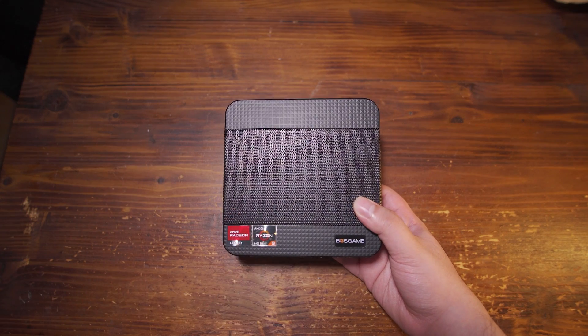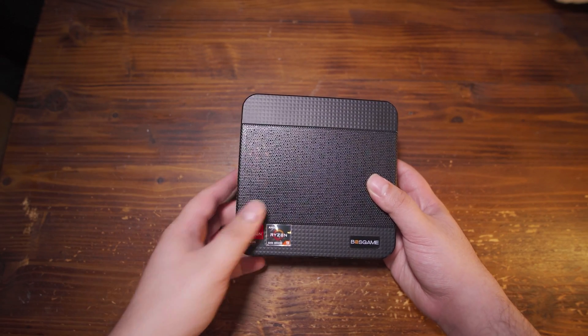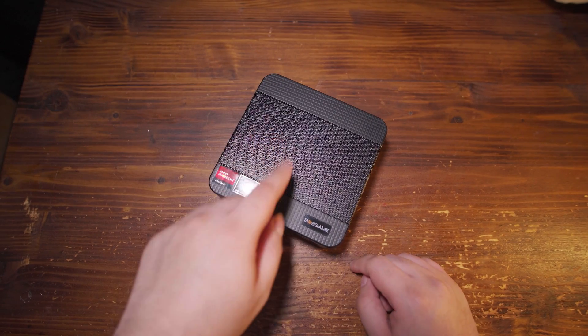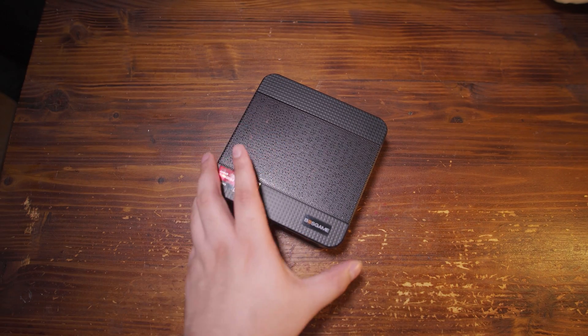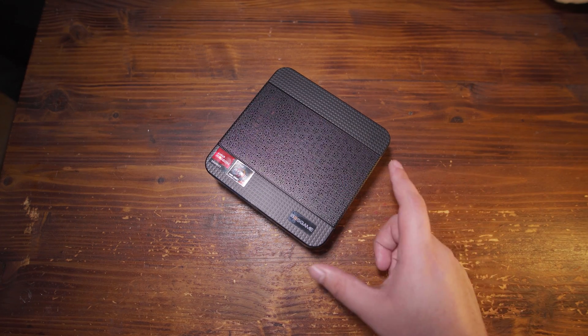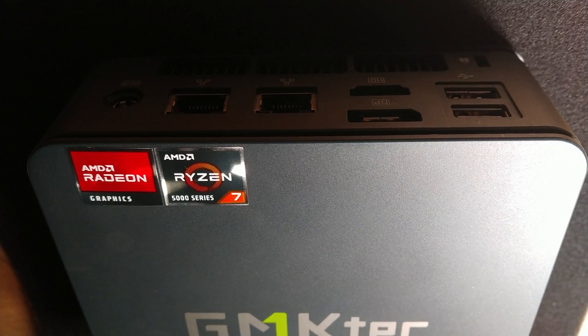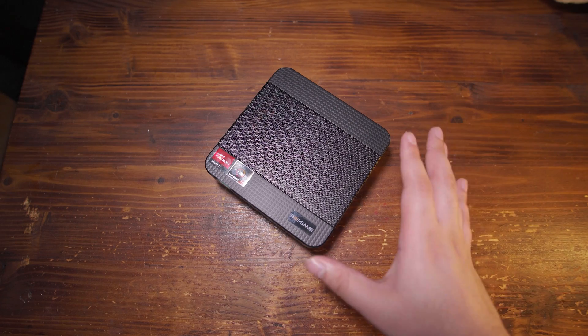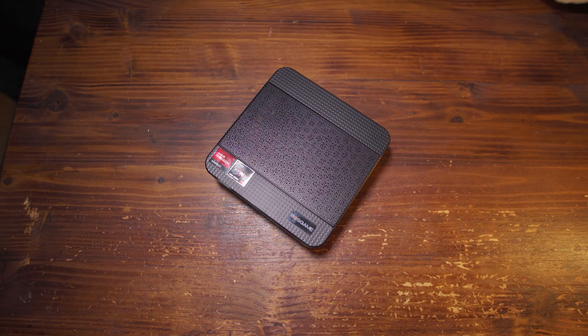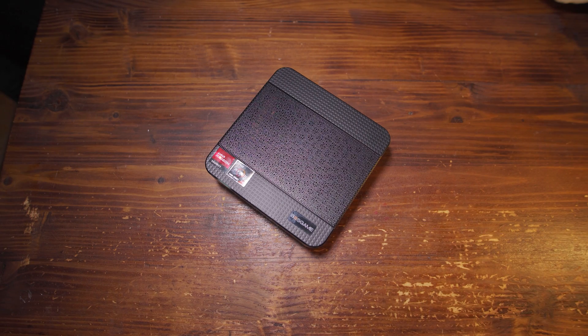What I have right here is the Boss Game P3, a mini PC rocking the Ryzen 9 6900HX. I want to see how this chip does in 2024 for gaming, because RDNA 2 is really the cheapest way to get into a gaming mini PC that still has proper driver support. This separates it from all the Vega-based mini PCs — think systems with the Ryzen 5 5500U up to the 5800H — which run on the Vega architecture that AMD has effectively abandoned outside of security patches.